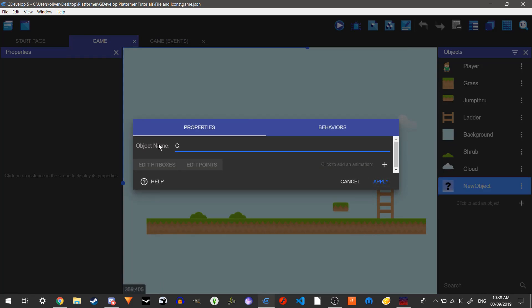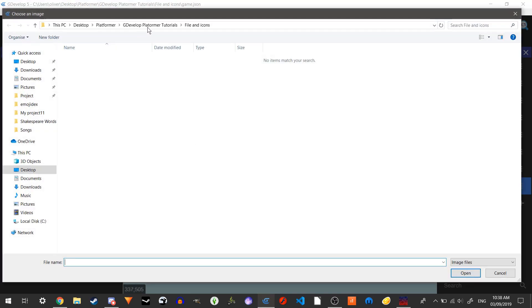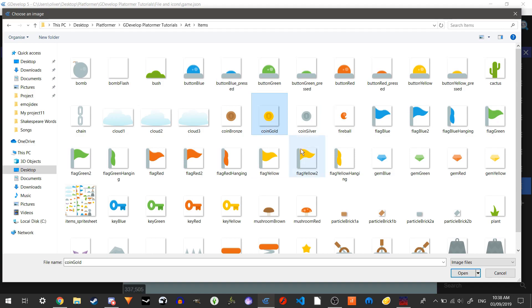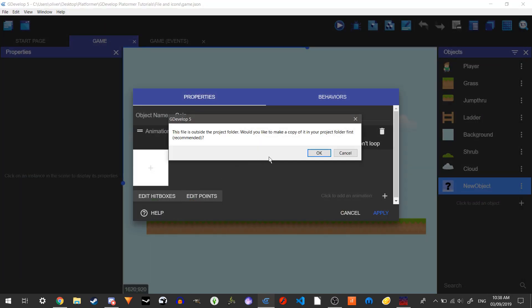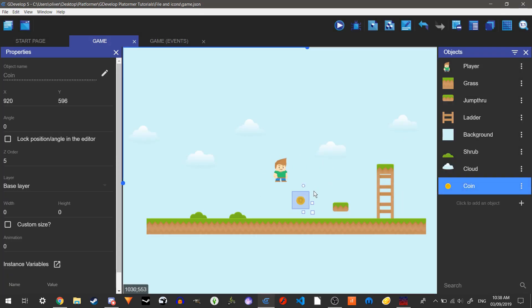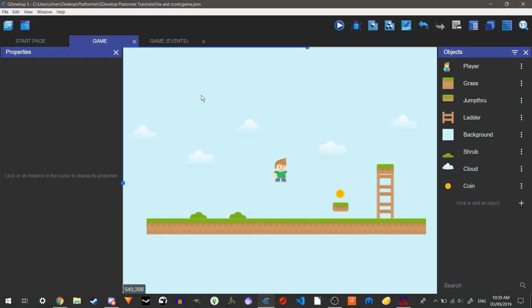Now we're going to add in coins and a scoring system. Let's make a sprite and call it 'coin'. We're going to go to our art folder, then to items, and grab our golden coin. Now we have our golden coin and we can put it wherever we want — let's just put it on top of a platform like that.